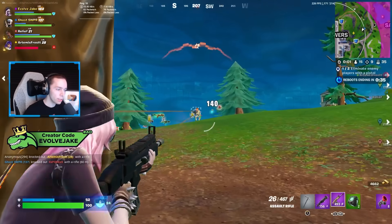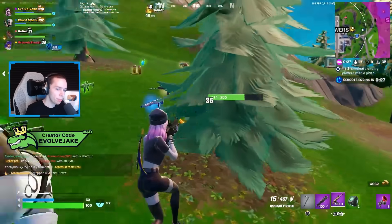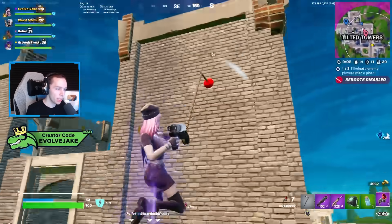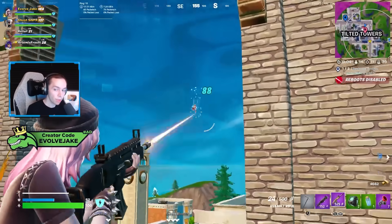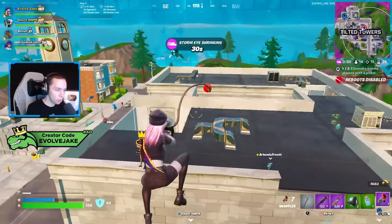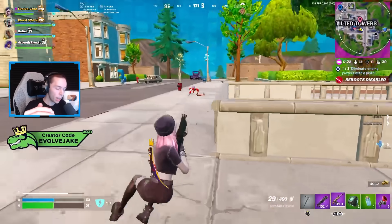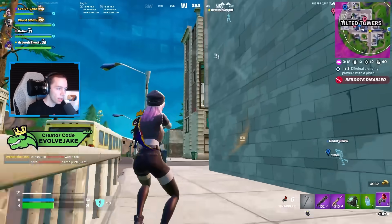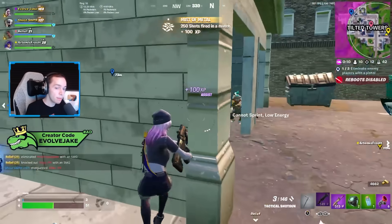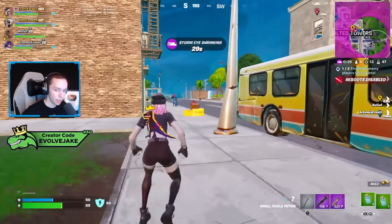If there's a two-rarity difference, that's when I might drop down to the second tier of shotgun — the Lever or Heavy. So if I have a green Tac and open a supply drop and get a purple Lever, I'm probably taking that purple Lever. It's kind of hard to make this super concrete — a lot of it comes down to preference and how I feel in the moment. But the easiest way to describe it: Pump and Tac are highest, then Lever and Heavy, and if either of those second-tier options is two rarities above what I have, I'll consider switching.